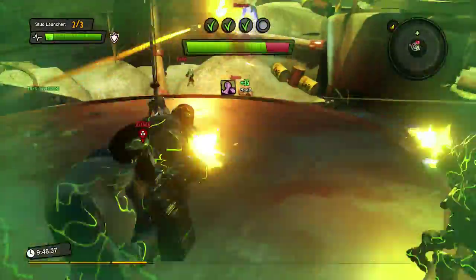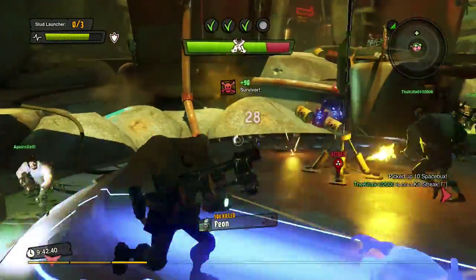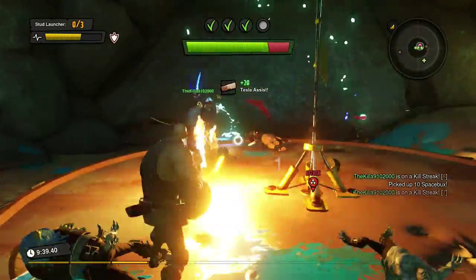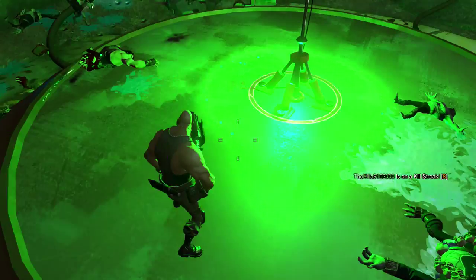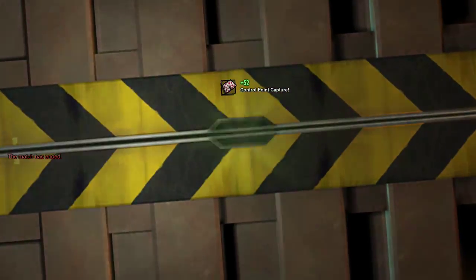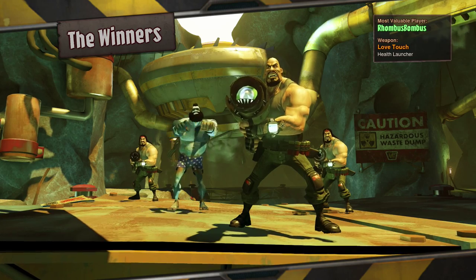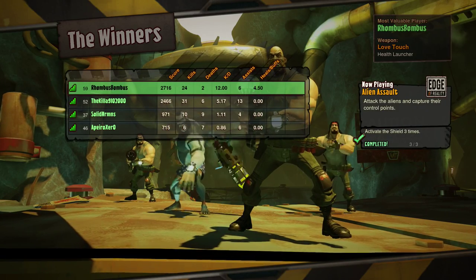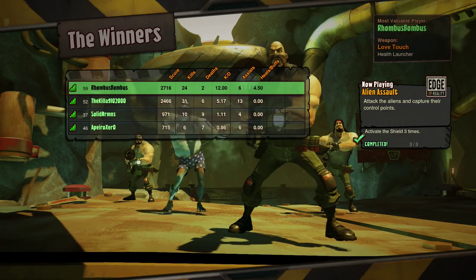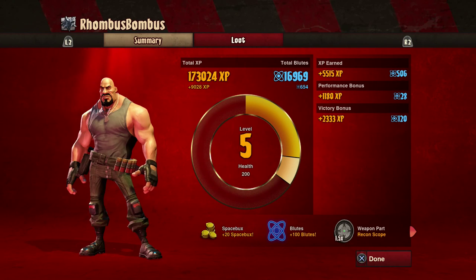Loot! Space bucks, baby! Eat that! Victory — piece of cake! I did get it — yes! In the lead, most valuable player. The love touch, health launcher. 24 kills, a couple of deaths in there — that's unacceptable, that is unacceptable. We got a scope, some blutes, some space bucks. What else? A rocket — just a common propulsion straight line, no smoke trails, not as fun as the corkscrew. I like the corkscrew one. I think that's fun.